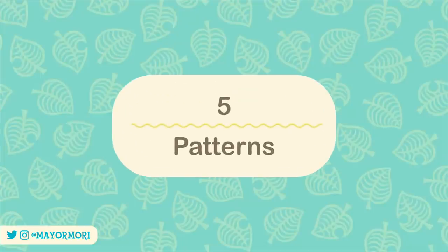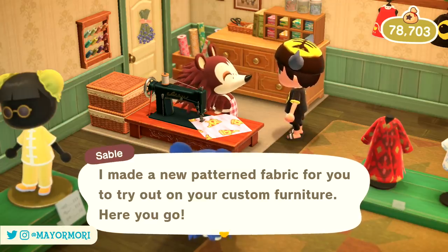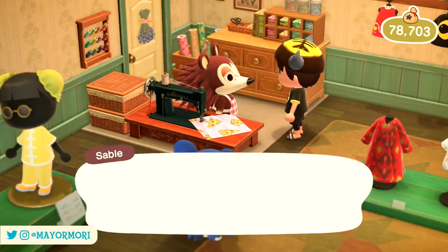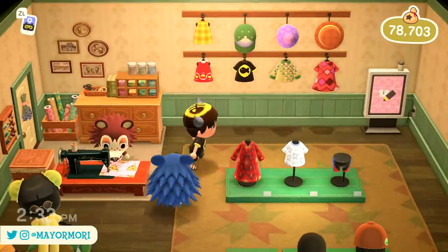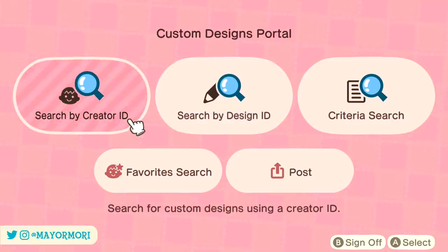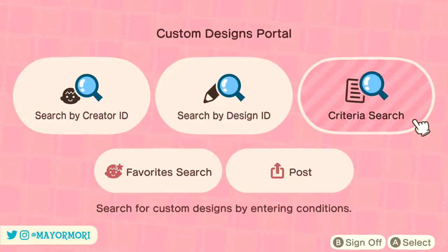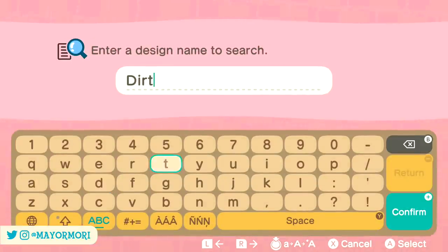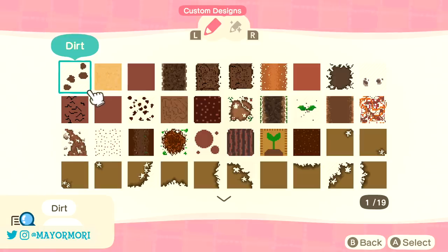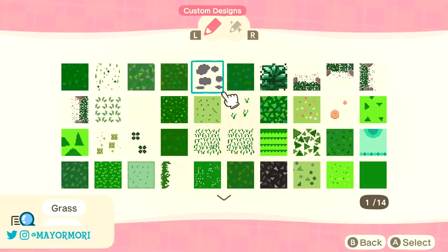Number 5: Patterns. A large part of Animal Crossing is the customization aspect and the ability to create custom patterns and designs. The designs we use are even more important now that they're shared with the world through our dreams. If you prefer to use patterns from talented and creative players rather than your own, you can use the design portal to find specific designers or patterns using IDs people have shared. Thanks to wave 2, the design portal has introduced two new features: searching for patterns using keywords, and favoriting particular artists. For example, searching 'dirt' brings up a bunch of dirt patterns for paths, and searching 'grass' shows unique patterns from classic triangle grass to flowery designs.